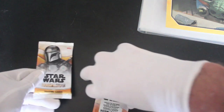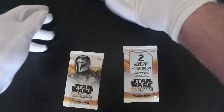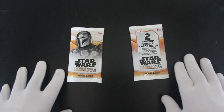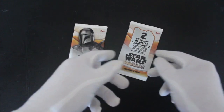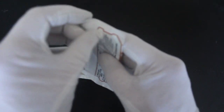Let's see what we've got - why we're here, the packs. Let me get that out so we've got a clean viewing image for you. Right, here we go. What should we open first? We've got Mandalorian there - we've got two premium parallel cards inside this one. Let's do this one first and see what we've got.